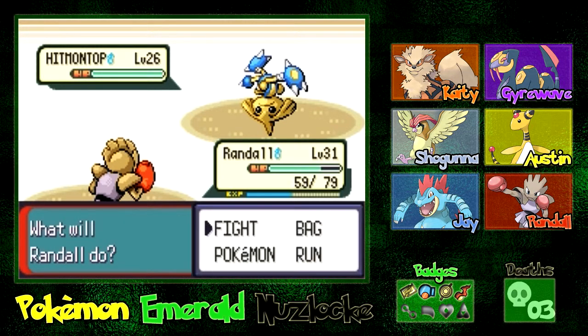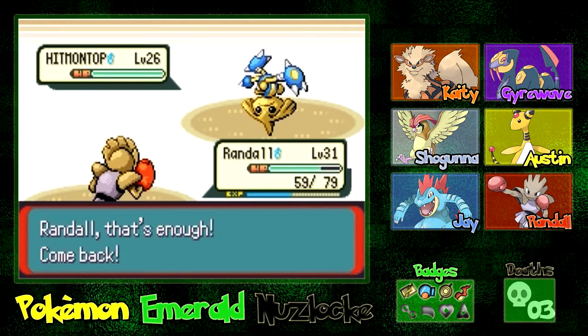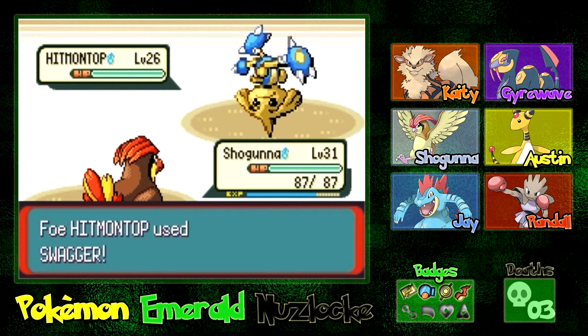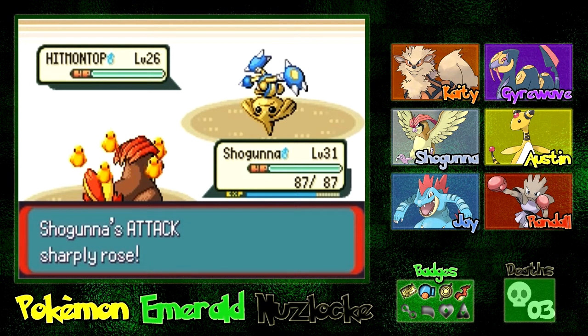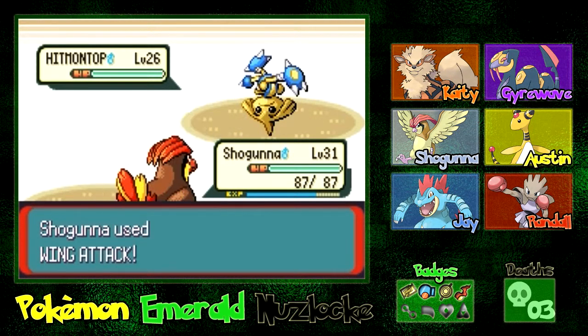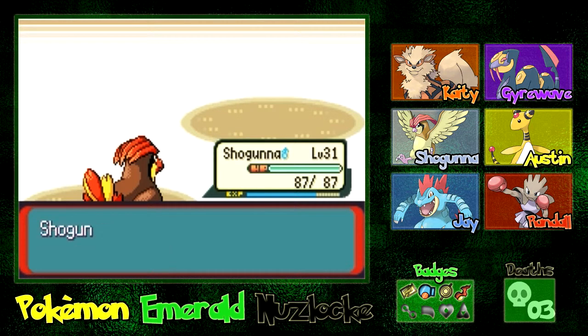He's going to get the Intimidate off on us, so I'm just going to switch out into Shogunna and go for a super effective Wing Attack — see if we can take this thing out in one shot. The swagger is real. Shogunna, let's see if you can break through this confusion. I believe in you — you can do this. You've got this Wing Attack. He does have this — takes out the opponent in one hit KO. Well done.